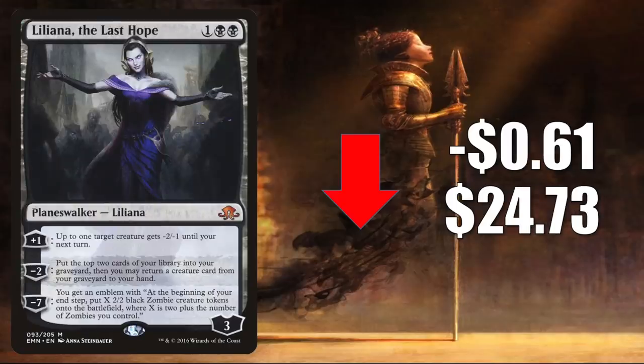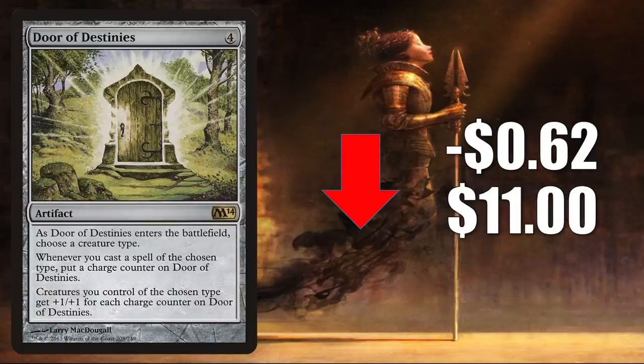Number 8 is Liliana, The Last Hope, down $0.61 to $24.73. This is seeing less play now in Pioneer compared to where it was a number of months ago, but it still shows up in some decks like Vampire and sometimes Sultai Delirium. It also gets a little Legacy and Commander play. Number 7 is Door of Destinies, the copy from Magic 2014, down $0.62 to $11. It's a great tribal Commander card in popular builds like Edgar Markov, seeing more play now in Abomination of Llanowar. The big story behind this card is how it could tie into Kaldheim. It looks like from what we've seen so far that this could be a tribal set — cards focusing on Angels, Dwarves, Giants, Elves, Spirits, Berserkers, Warriors, and Shapeshifters. So if you can find a copy around $10 or so, it might not be a bad pickup right now.